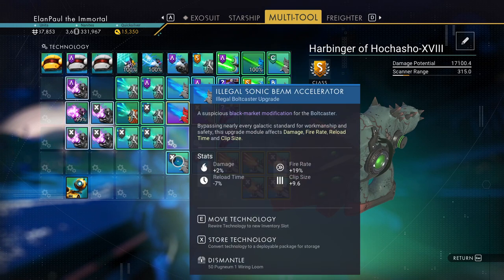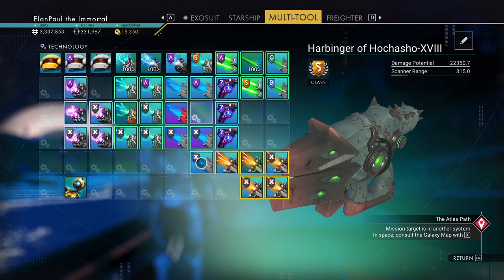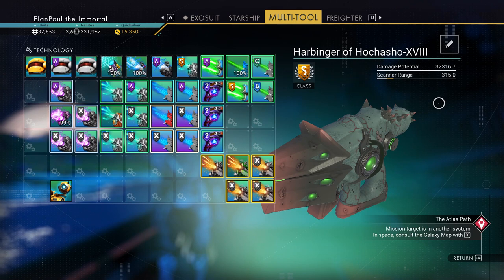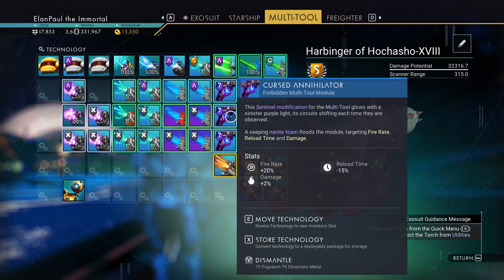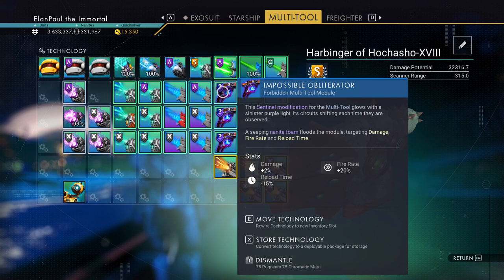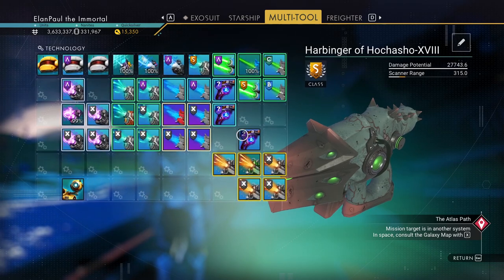You see it's plus 2 damage, plus 19 fire rate, minus 7 reload, and 9.6 clip size — every single one of them are exactly the same. Through a little bit of glitching I was able to get them all the exact same setting, and with that I'm getting a potential damage of 32,316. That's also with these wonderful impossible obliterators as well as a cursed annihilator, which are all the same rating — sentinel upgrades: plus 2 damage, plus 20 fire rate, minus 15 reload time. If I pull these away you can see it dropping to 26,000–25,000, but as soon as you get them up there it increases.